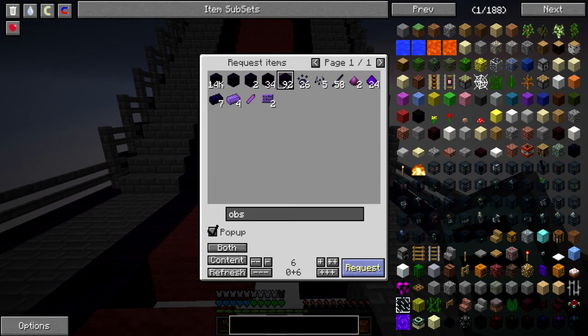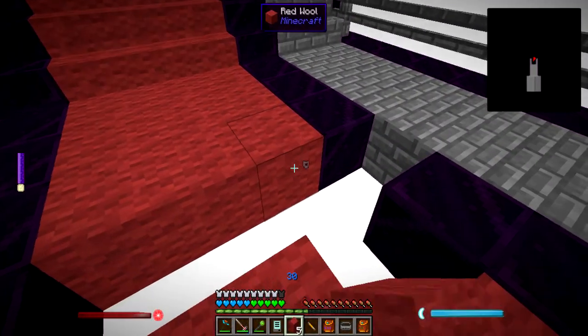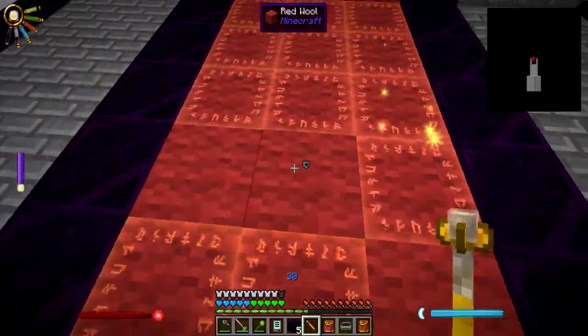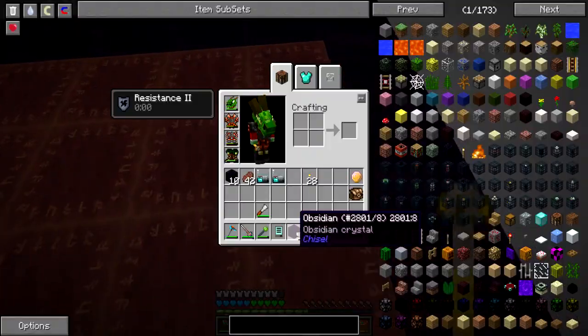Pretty much every time someone really locks onto the server this thing pretty much resets itself, so yeah that's quite annoying. Also water blocks don't really matter like that, so yeah that's quite an issue.